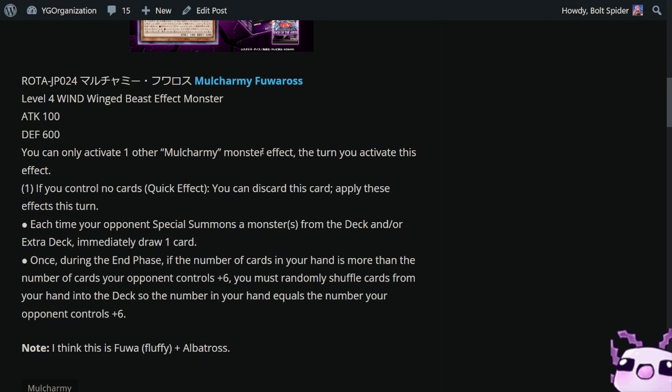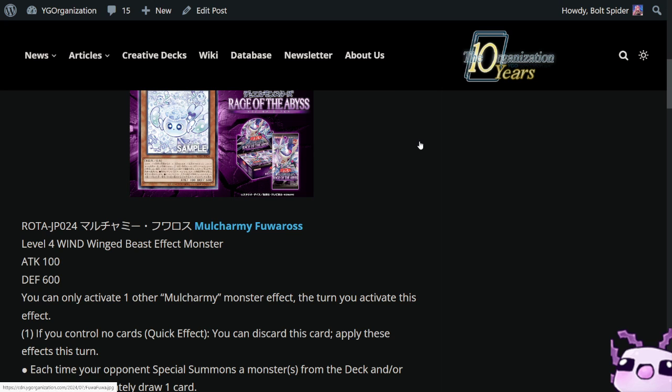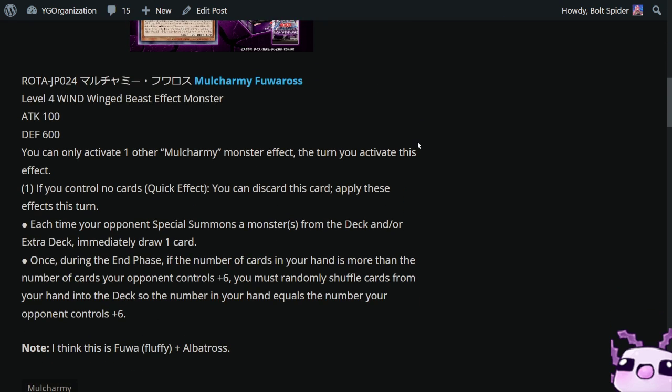You can only use one other Mulcharmie monster effect the turn you activate this effect, so you can go Pirelia and Fuwa Rose in the same turn and no other. If you control no cards, quick effect: you can discard this card to apply these effects — each time your opponent special summons a monster from the deck and/or extra deck, immediately draw one card. Once during the end phase, if the number of cards in your hand is more than the number of cards your opponent controls plus six, you must randomly shuffle cards from your hand into the deck until your hand equals that number. This is just Pirelia with the effect triggering off deck or extra deck instead of normal summon from the hand.